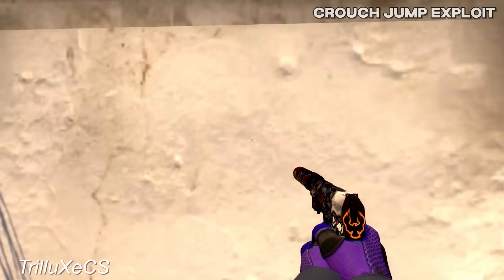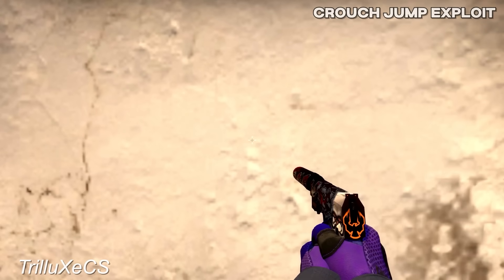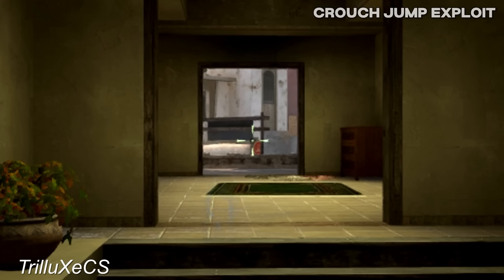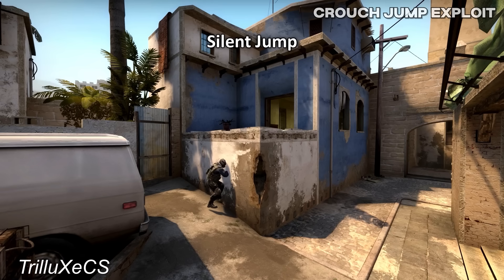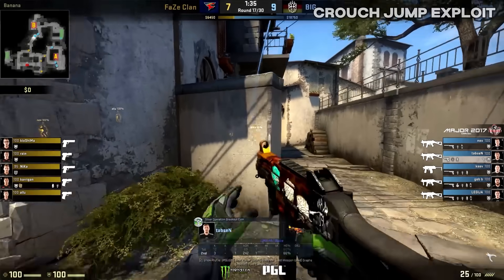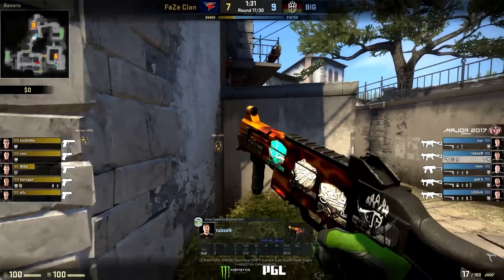The Crouch Jump Exploit — remember duck peeking from Counter-Strike 1? It was in CSGO too and worked pretty much the same. If you crouched, then jumped while crouched, then let go of crouch in midair, you could not only see over cover for information but the player on the other side couldn't actually see you peek over it. This jump also made no sound when landing, so you could basically spot anyone over a wall without them knowing. Thankfully this was fixed after it was abused at the 2017 Krakow PGL Major.